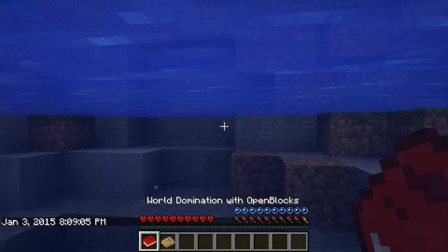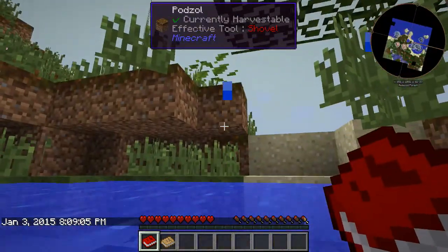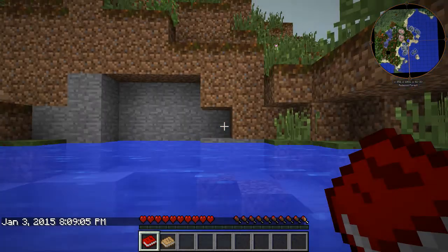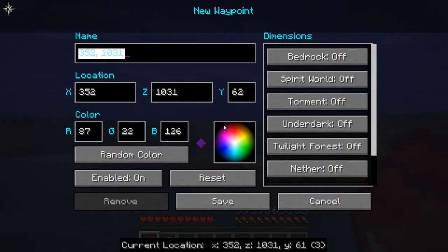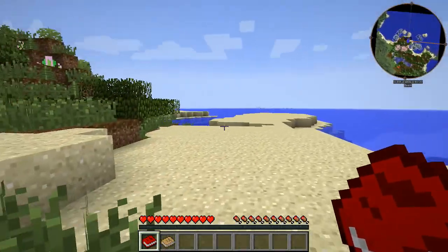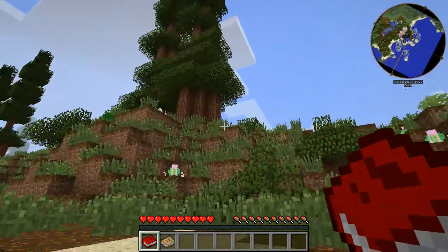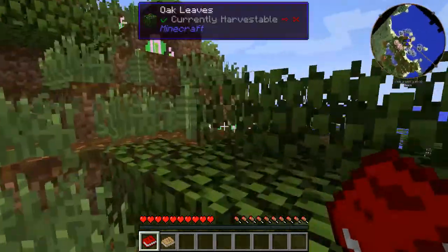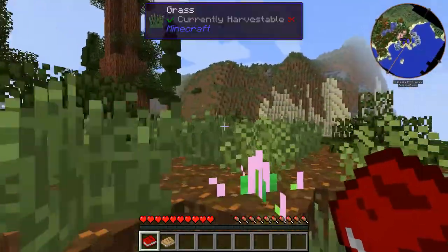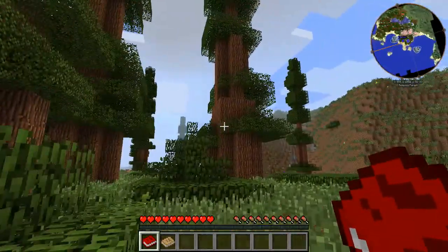It starts to download the terrain. And I'm instantly underwater. Looks like I'm in a pretty decent biome. Let's go ahead and set a waypoint for spawn — it's a pretty crappy spawn. Let's go ahead and make it blue. So it looks like I'm on some kind of island, on a beach biome is what it says. Oh, there's some stuff up here, but definitely not what I want to make my home.